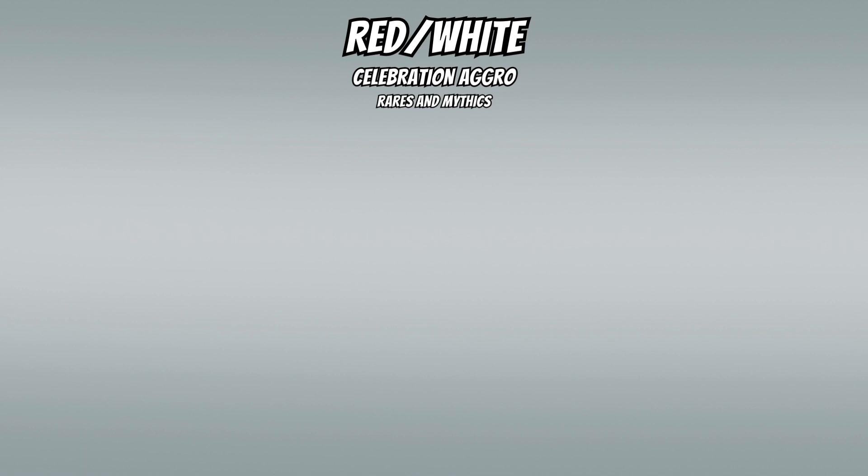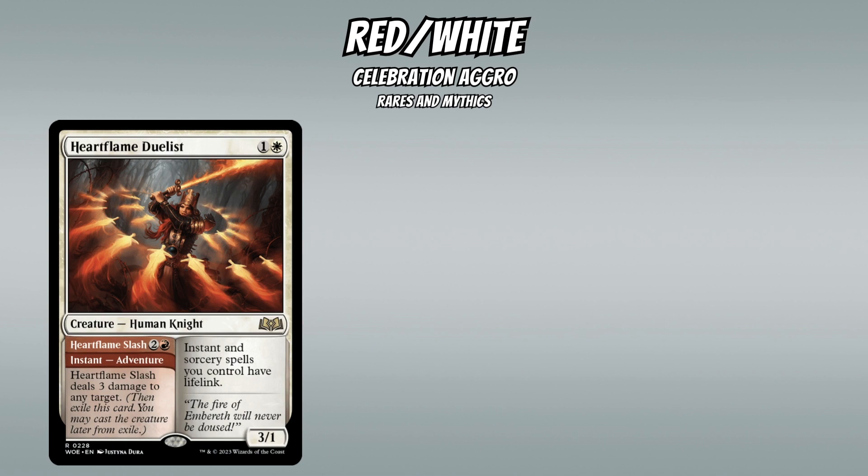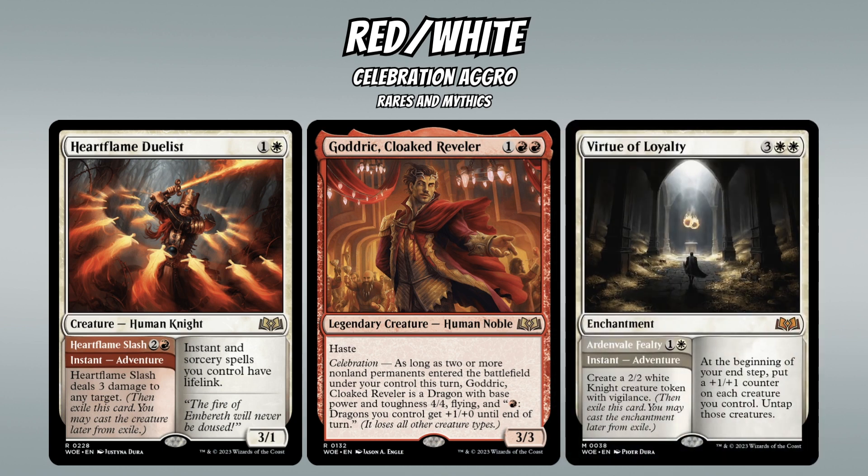Rares and mythics that shine in Red-White include Heartflame Duelist, a 2-mana 3/1 that gives your instants and sorceries lifelink, with a 3-mana deal-3 adventure. Godric, Cloaked Reveler is a 3-mana 3/3 with haste that becomes a 4/4 fire-breathing flying dragon when you celebrate. And Virtue of Loyalty gives you a 2-mana 2/2 with vigilance via its adventure, then becomes an enchantment that puts counters on all your creatures at end step and untaps them — an insanely snowballing ability.